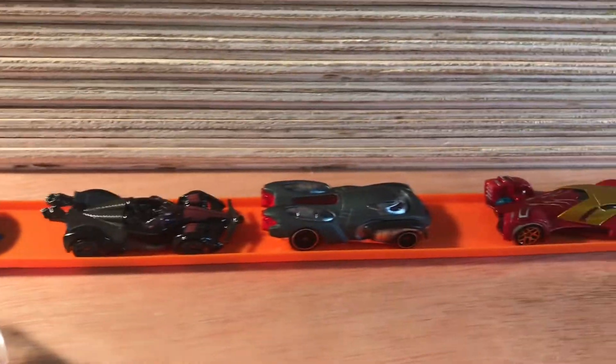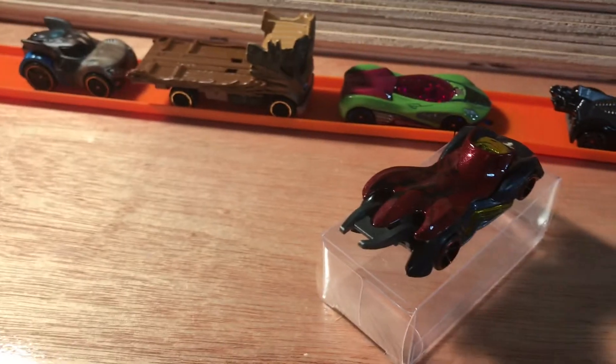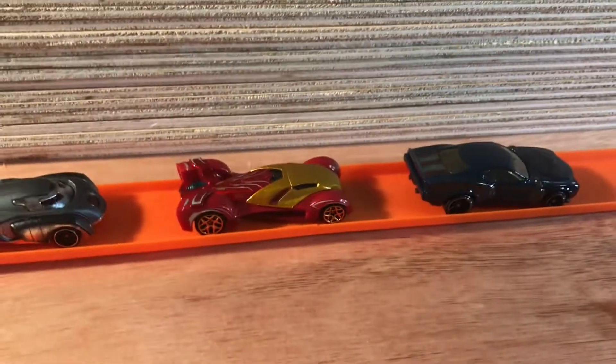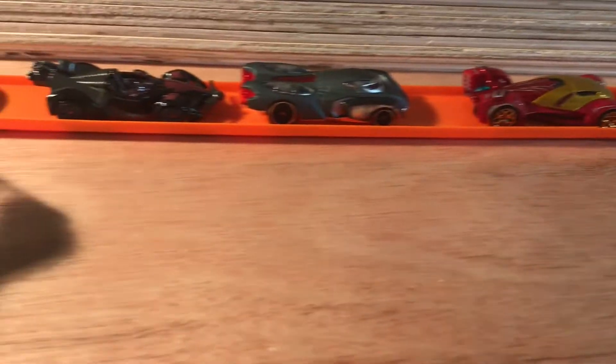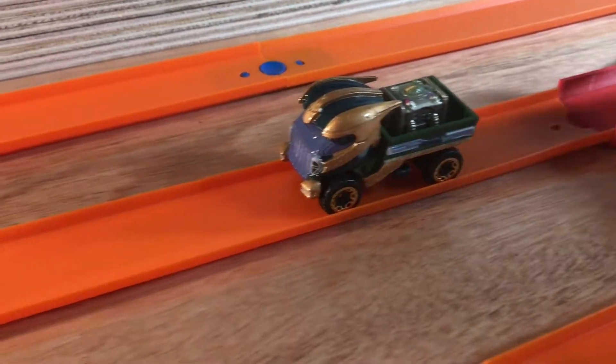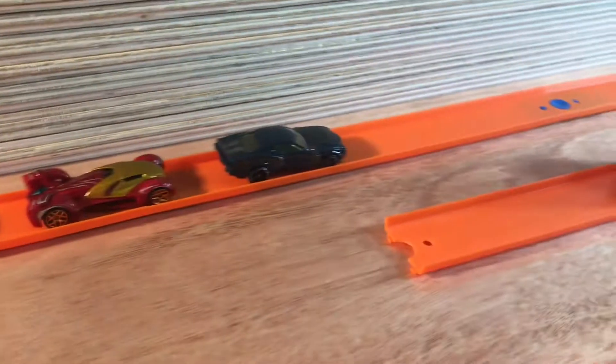We have seven cards here: Rocket, Groot, Gamora, Hawkeye, War Machine, Iron Man, and Captain America — all going to try and stop Thanos. They will merge. If the wielder falls off of the box, Thanos will receive that stone, and if a card is destroyed by Thanos, they will be dead and out until the next round. But if they do manage to succeed and beat Thanos in the lane merge, then they will continue to be alive. Anyway, let's do a play.